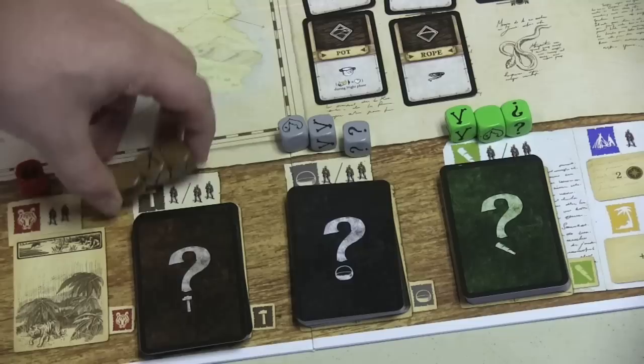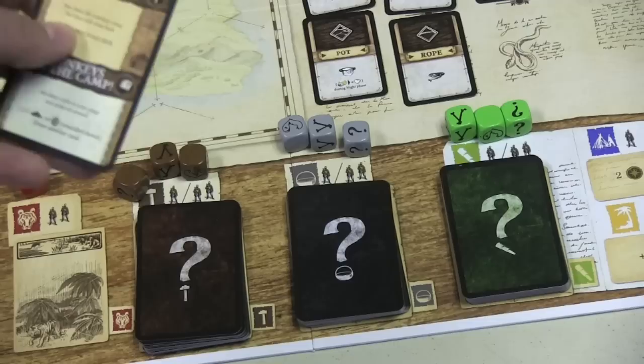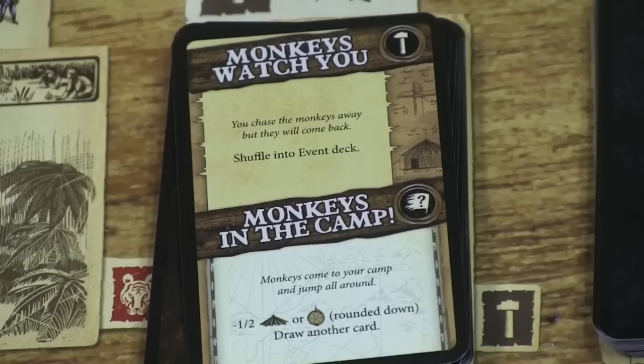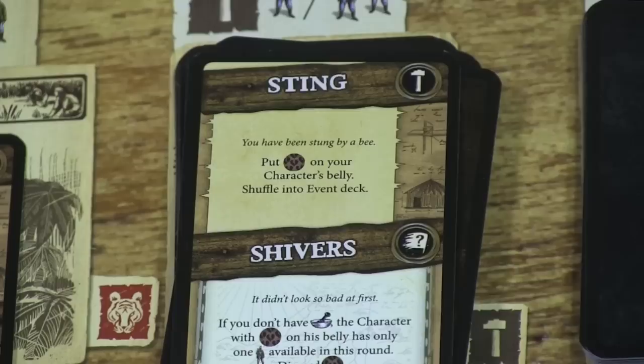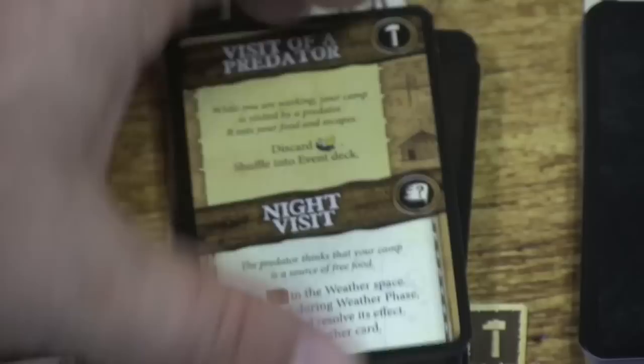What you want to get, if possible, is two blanks and a success. When you draw event cards, they often have an event that occurs, and sometimes they give you a future event. For example, here's 'Monkeys Watch You' — this doesn't do anything when you initially draw it, but it gets shuffled into the event deck, and when it shows up, they're going to destroy half your roof or palisade. Here's another one: you put a marker in your character's belly and shuffle it in the event deck, and when it shows up, if you don't have medicine, that character has only one action available that round.